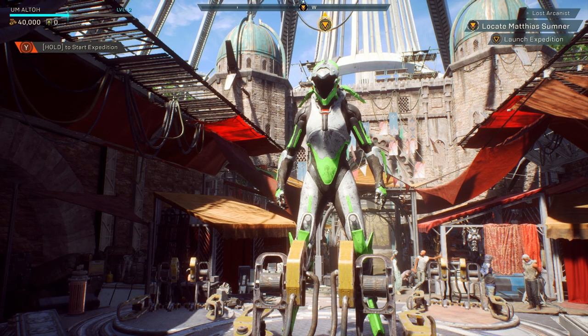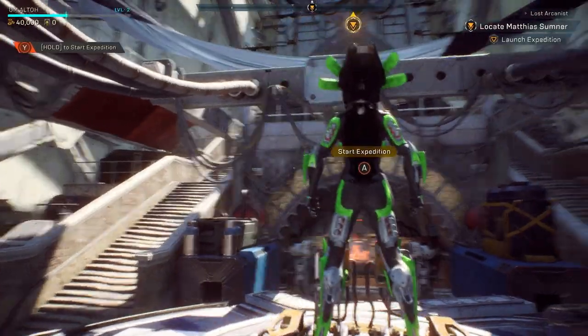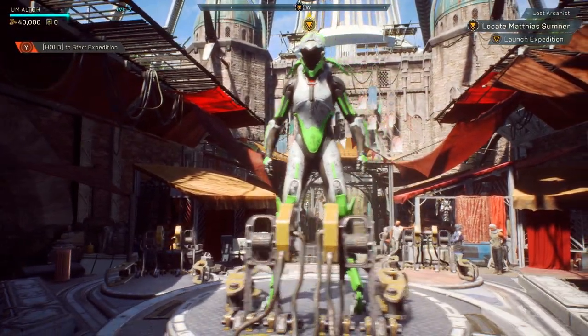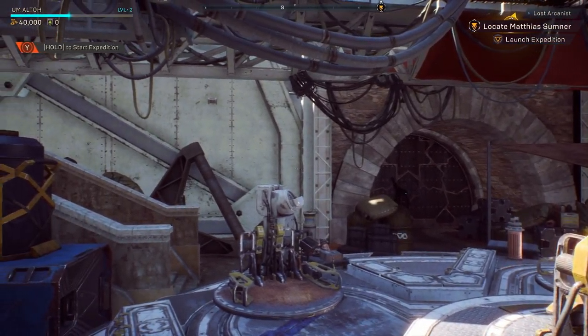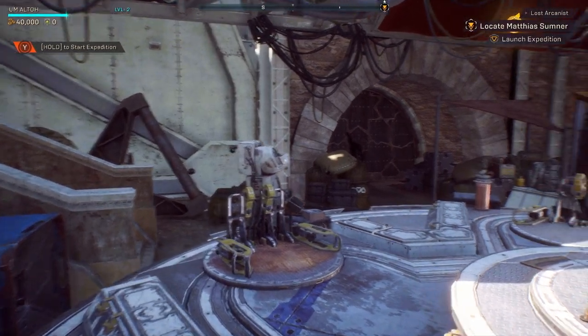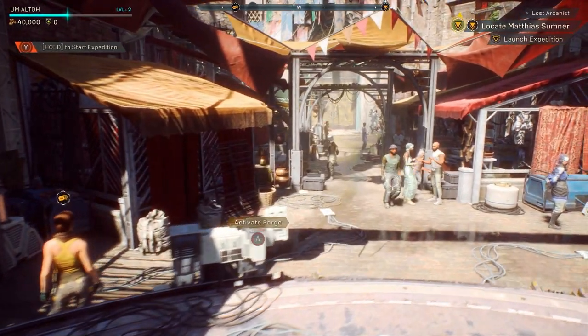Alright, hey, what's going on you guys, welcome back! Last episode we got a rundown of everything — we've got the Interceptor, met up with Owen, we have a little bit of a mission to go on. I'm not sure if I want to start that yet, but I should go locate Matthias. 'Summoner' or whatever his name is — 'Lost Arsonist,' is that the mission I need to go on with the launched expedition? That's going to be interesting to take on.